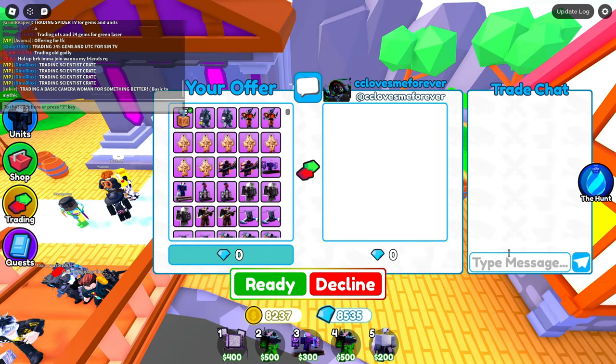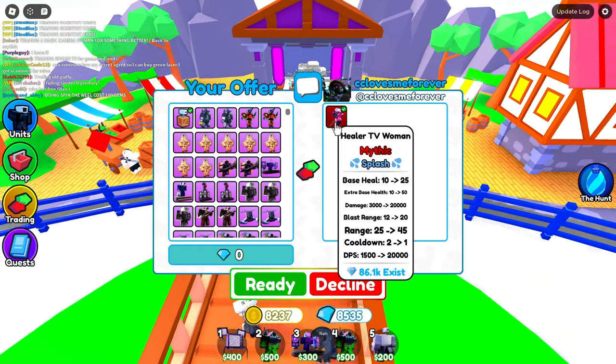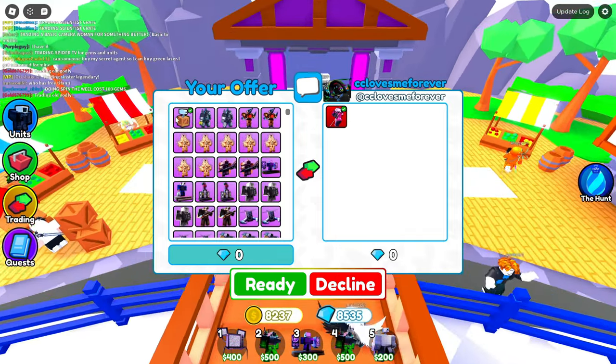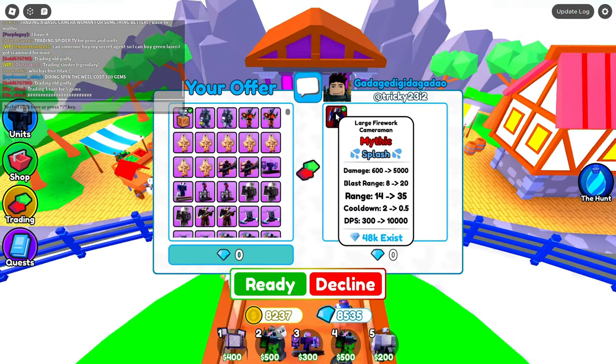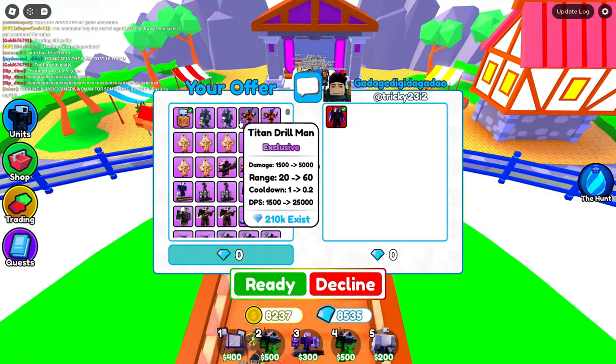Next trade — I put the Scientist Crate down and say offer. He's putting a Healer TV Woman; 86,000 exist. This is a decent offer but we could probably get better, so I move on. The next guy comes back with a Large Fire Camera — 48,000 exist — also decent, but I'm holding out.